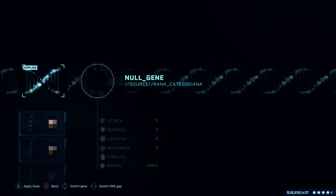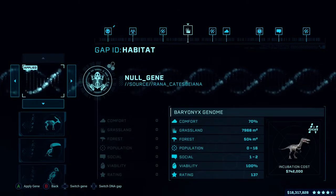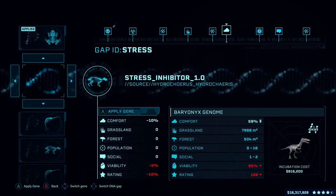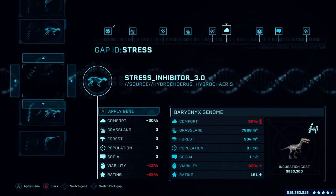You must own or purchase the Secrets of Dr. Wu DLC. This achievement requires you to release a dinosaur that has had its gene modified using the rapid stress response gene, so when it's released its comfort threshold is above 100%, represented by question marks when you highlight the dinosaur.